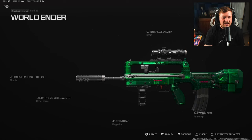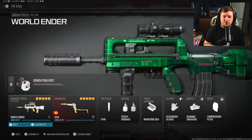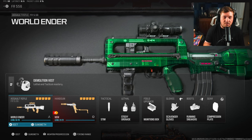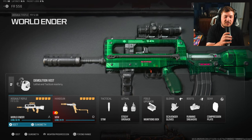I can't remember what this blueprint is from — maybe the DNA event, I'm not sure. I never looked at it until I chose to make an FR556 video; I didn't even know I had it. If you guys know where it came from, let me know in the comments. As always, the rest of the loadout is on screen — hit like and subscribe. We're jumping into gameplay to show you the FR556 is a viable option in Modern Warfare 3.